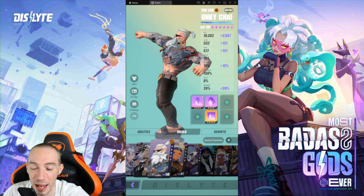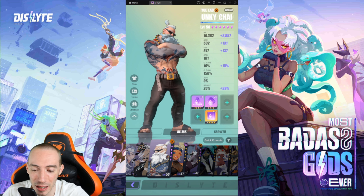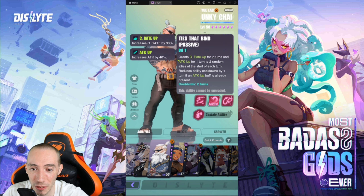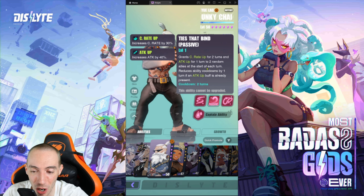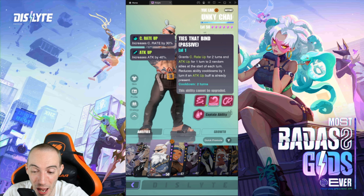Next up is Anki Cha — he is a three-star rare support. This guy doesn't actually do healing, but he supports your characters in another way. His passive ability gives crit rate up for two turns and attack up for one turn to two random allies at the start of each turn — and that just happens naturally, it's not even a casted ability.